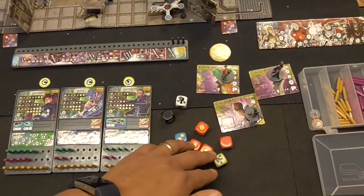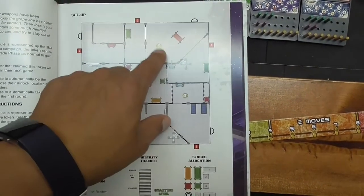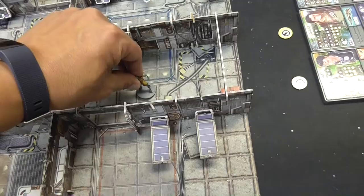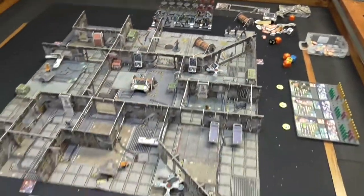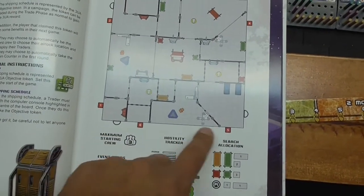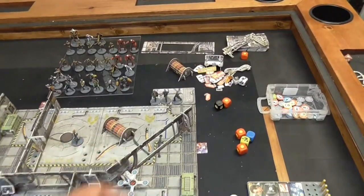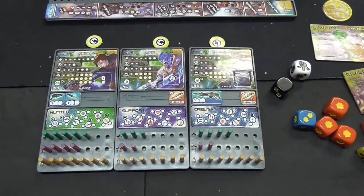I bought an extra dice pack so each player has their own dice. For setup, you're also adding NPCs onto their spots — the game starts with three NPCs, and expansions give you more. There's a cool AI system that moves them around as you go. You also place your docking ship along any of the four corners of the map. Ariana's team starts in one corner and Jace's team starts in the opposite corner.